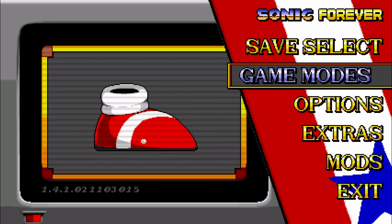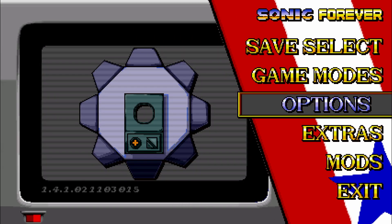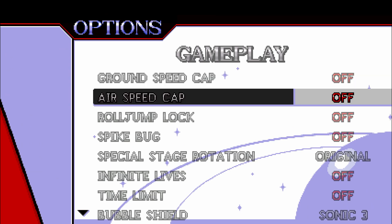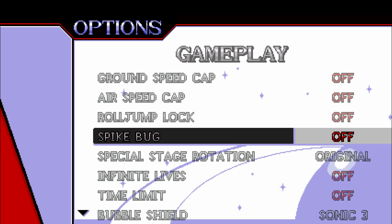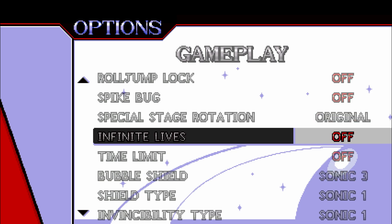If you go to game modes, there's a list of game modes you can try out — time attack, arcade mode, and some other stuff coming out soon. If you go to options, the ground speed cap from Sonic 1 you can turn on or off, which is great. Air speed cap, roll jump — same thing. The spike bug glitch in Sonic 1, where if you get hit on spikes and fall back into spikes with zero rings there's no invincibility frames, you just die — you can turn that on or off. You can also manually rotate the special stage. Infinite lives on or off — you can choose that.